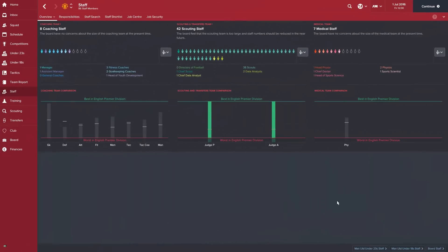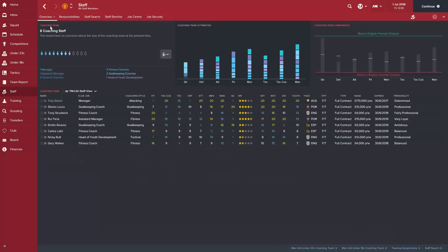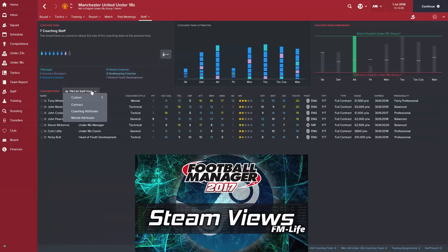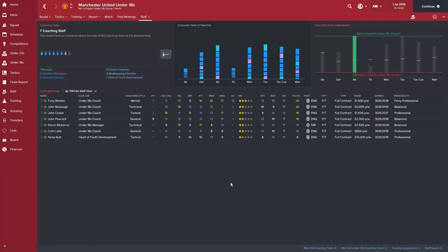The first thing we'll do is analyze the staff. To find the under-18 staff, come over to the coaching team — that will show your first team coaches — then click down here on under-18 coaches. I've got a view set up where I can see most of the attributes needed, their contract length, and their personality. You can download any of my views from the Steam Workshop and import it as you normally would. It's very helpful to see everything on one screen rather than clicking each individual coach.